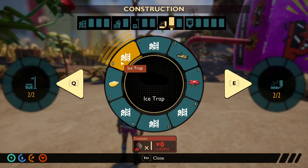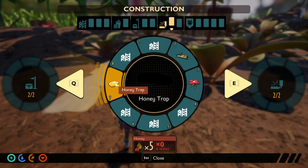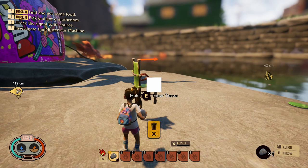Next up in traps we have the ice trap made with a canteen. It creates a surface that speeds you up as you walk across it — in my opinion it doesn't really act like ice as it's not all that slidey, it just speeds you up and anything else that walks across it. Now we have the honey trap made with honey, which works the exact opposite, slowing you or anything that walks across it down. Next up we have a turret made with dry grass and rubber. It looks just like a chair that you can enter, but doesn't have any other function yet so we'll have to wait and see how it actually works.